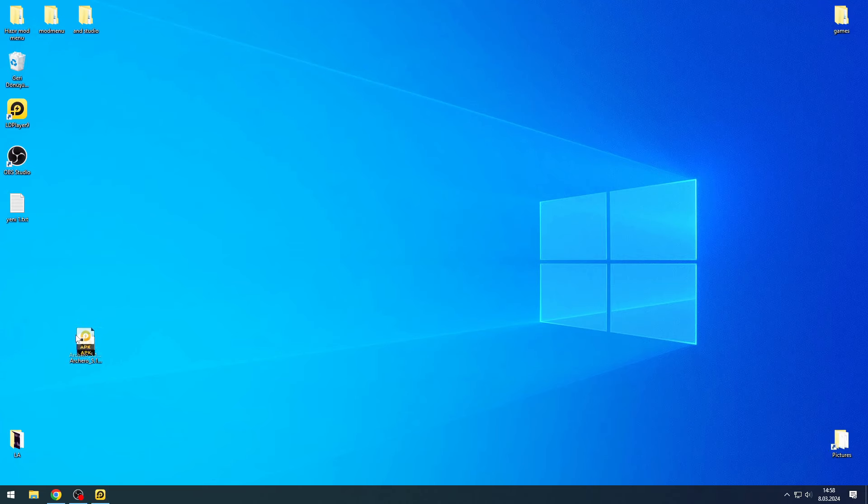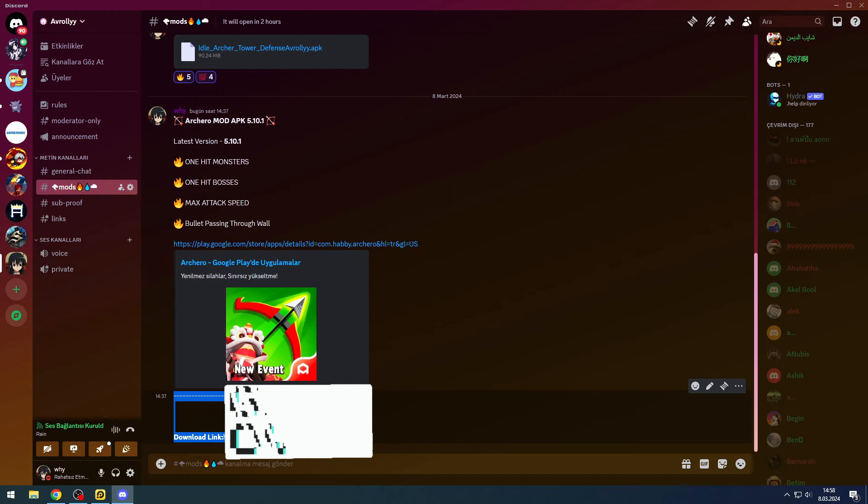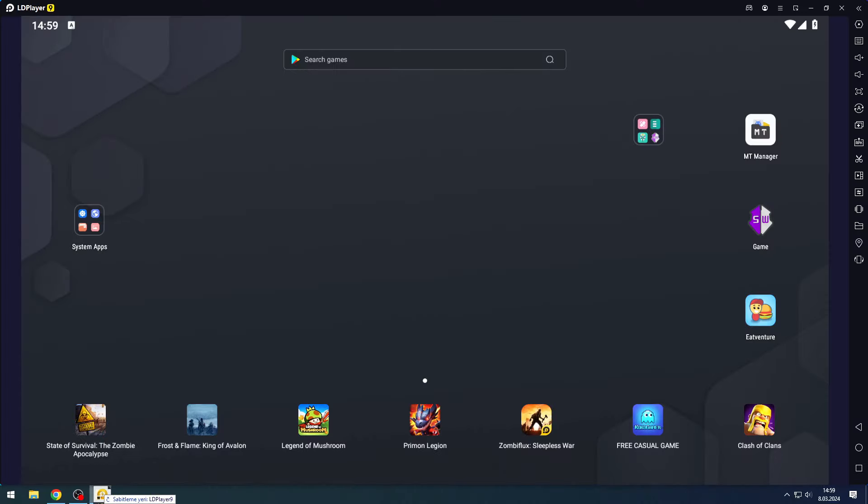Hello friends, today I will introduce the mod APK in Archero. The mod APK includes one hit, attack speed, and bullet passing through wall. The mod APK is already on my desktop. You can come to my server for the download link and download it from this channel.